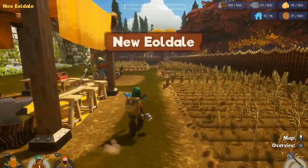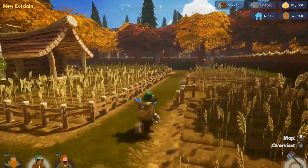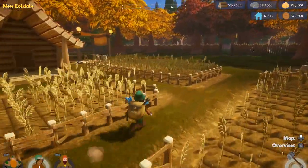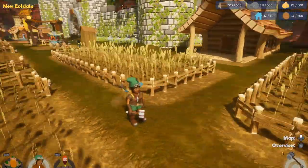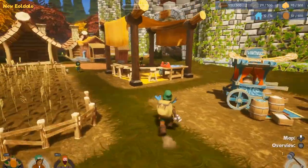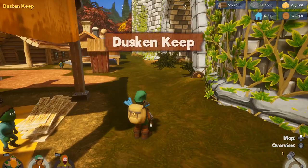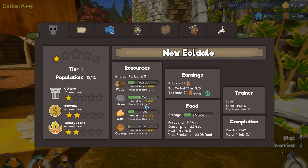One thing the villagers keep complaining about is that there's nothing fun to do — nothing interesting going on. I don't have any entertainment unlocked, so that's why I'm trying to find ways to create entertainment for the people. We can open up the overview screen. My current goal is to get up to tier two, which means increasing culture, which I don't have a way to do yet because I don't have any entertainment or cultural buildings.